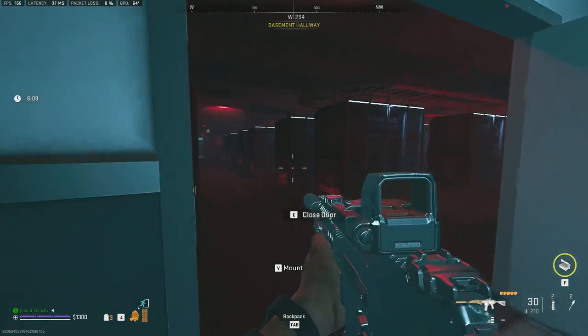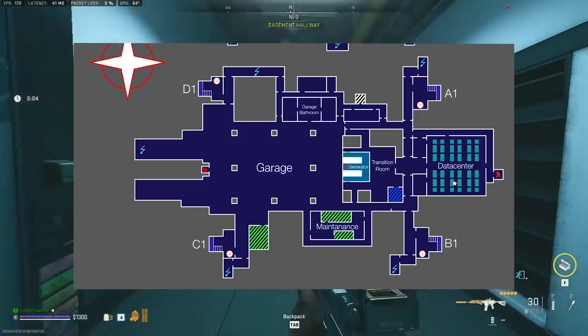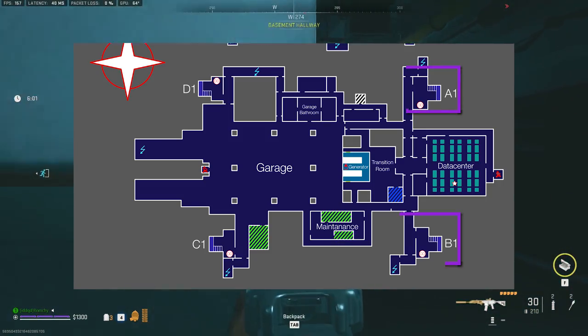Because Building 21 lacks the minimap, the first thing we need to do is get some orientation. The easiest way to get some orientation is to look at the four staircases A, B, C and D.